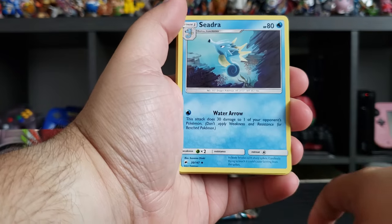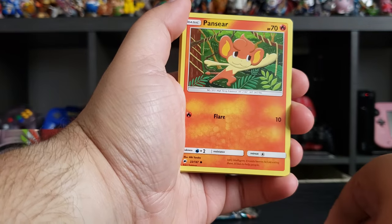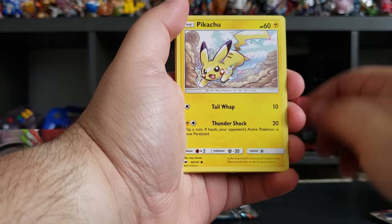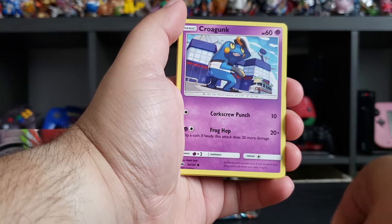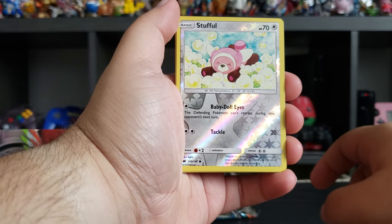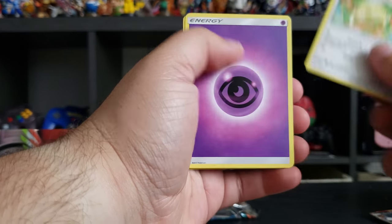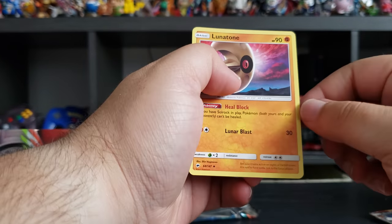Also from that pack: Blipbug, Sea Drop, Seaking, Panpour, a cute Pikachu — I have so many Pikachu — Krokorok, Krokorok, Stufful, Persian, energy, and a Lunatone.